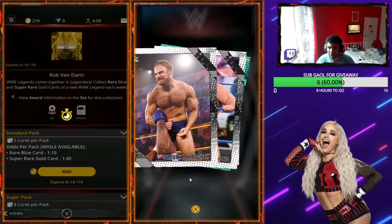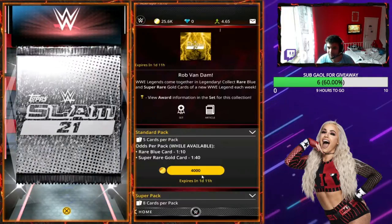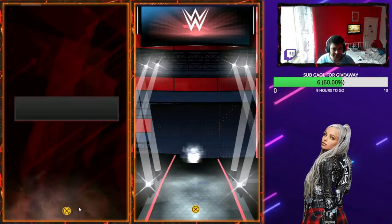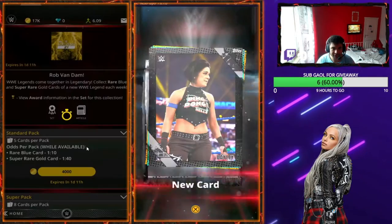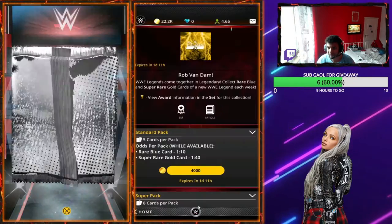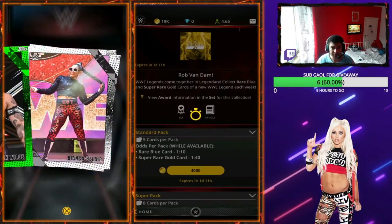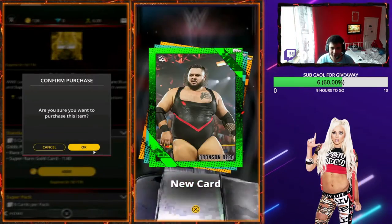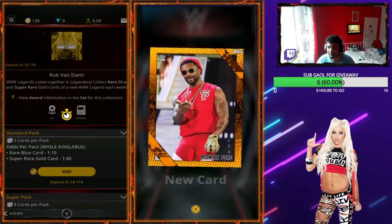We're down to around 20k on both accounts. The left-hand side account on LD Player has had no luck at all. The one on Nox, on the other hand, has had two blue RVDs, which is quite good. Maybe it's building up on LD Player for a gold one — you never know.